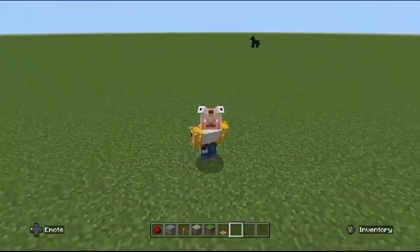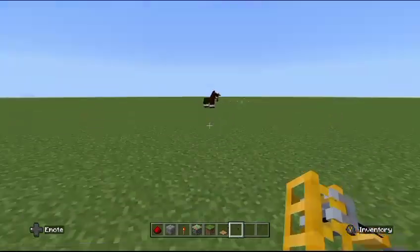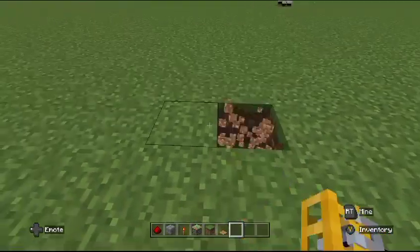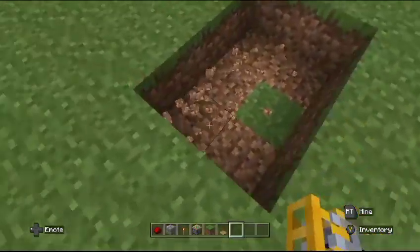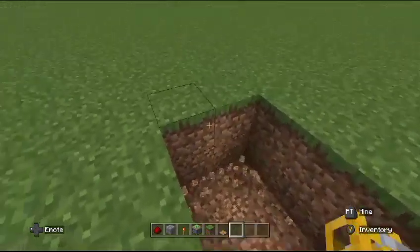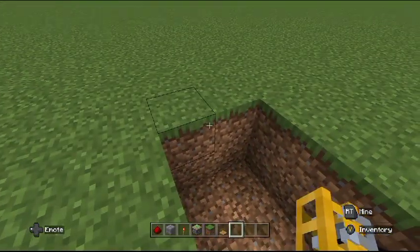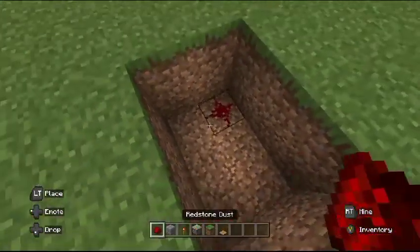Hi guys, we're going to be making an automatic door so let's get started. You're going to want to mine two blocks down. You're going to want to fill it up with redstone.